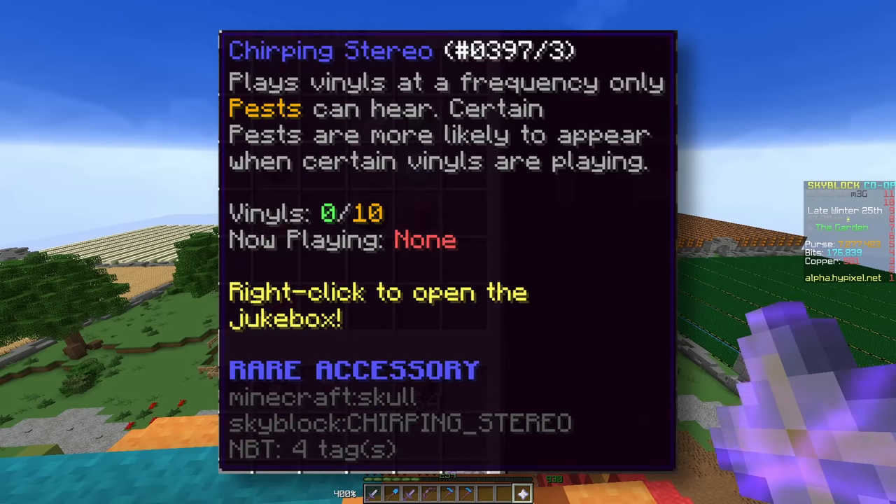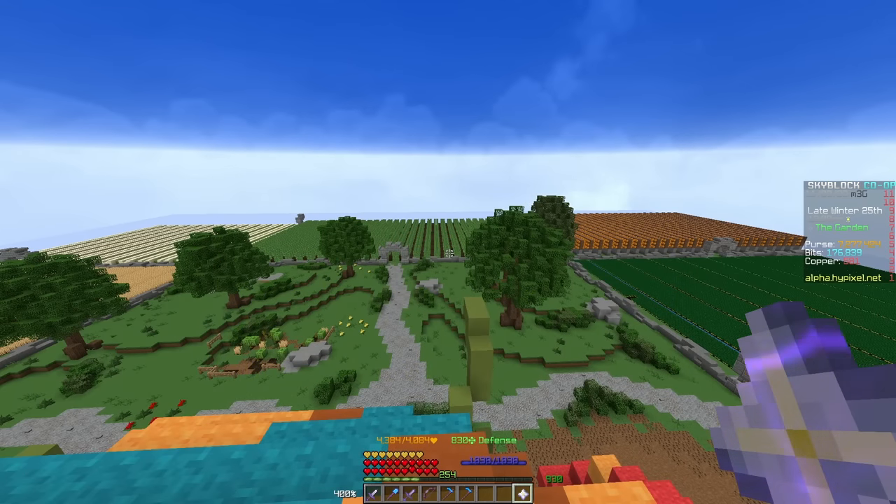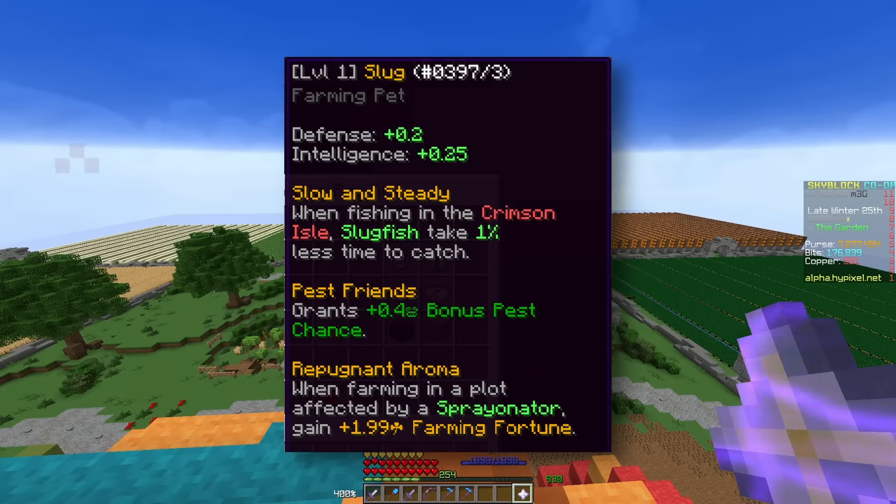The Chirping Stereo is the rare drop from the cricket, and it basically allows you to collect vinyls from pretty much every pest and put them into the stereo, and then you'll get a percentage boost to that type of pest. So if you have the Rodent Revolution one, you'll get a bonus to those drops. In terms of things you probably do want, you probably want the Slug pet. This one drops directly from slugs — it's a 0.05% chance, and it cannot be upgraded from epic via cat. But if you get a legendary version, you get: Defense, Intelligence, a percentage less time to catch Slugfish, bonus pest chance, and also when farming in a plot affected by a Spray-inator, you get a certain amount of farming fortune — which is really, really cool. I think this item is going to be highly sought after.